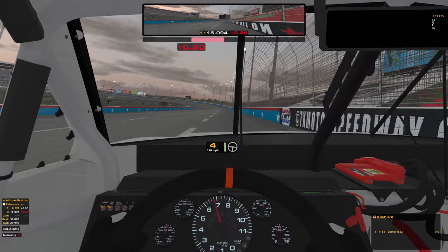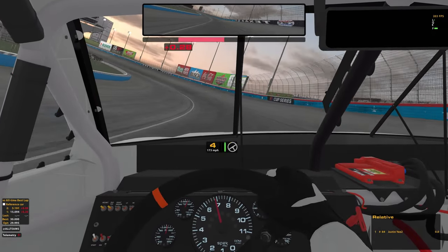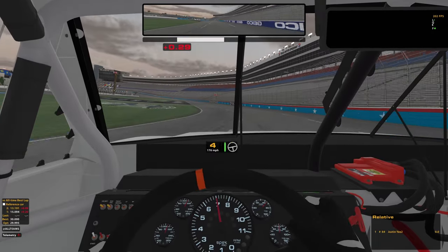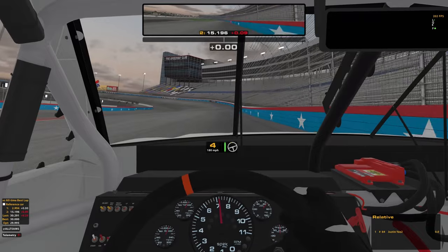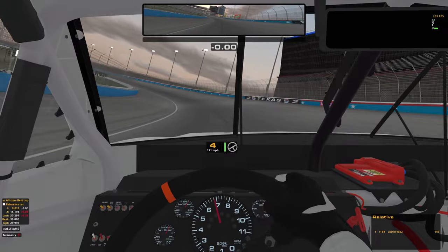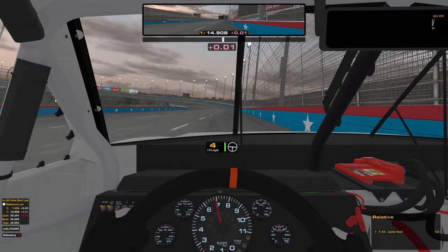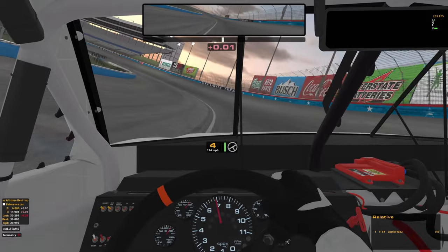When we get to our hot lap, it's going to be essentially slide the right rear tire as little as possible. Very easy to do in one and two, also easy to do on the entry of three and four. So we're going to get all the way up to the wall, aim low, cut down, get down there pretty late, and try to just avoid right rear sliding — then slide all the way back up to the wall. Three and four I'm going to take a little bit wide but not too wide.